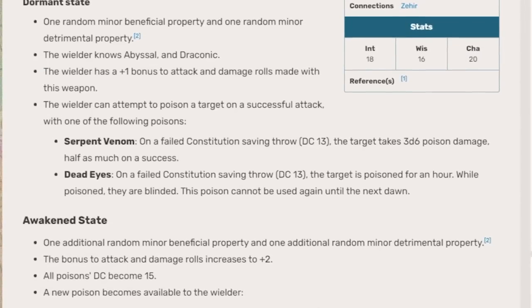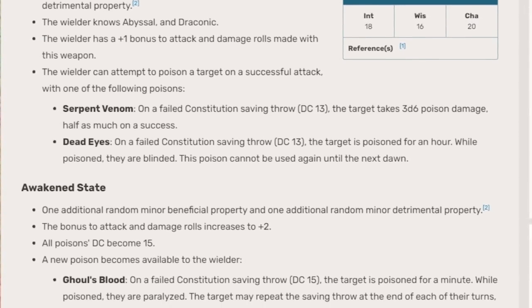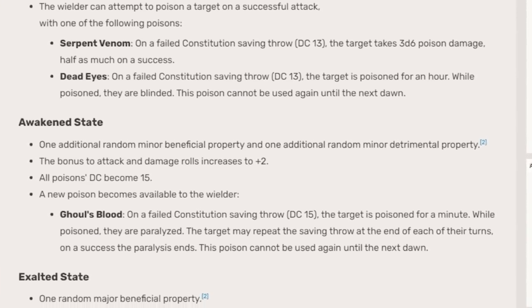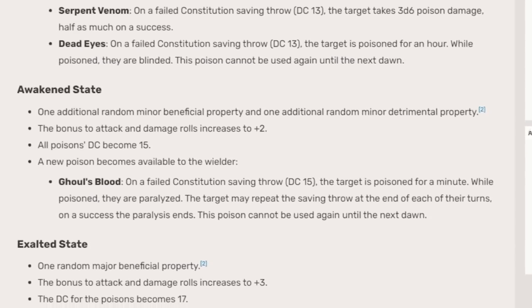The Arms of the Betrayer, like the Vestiges of Divergence, go through a various number of states — Dormant, Awakened, and Exalted — each bringing the weapon or armament more power.